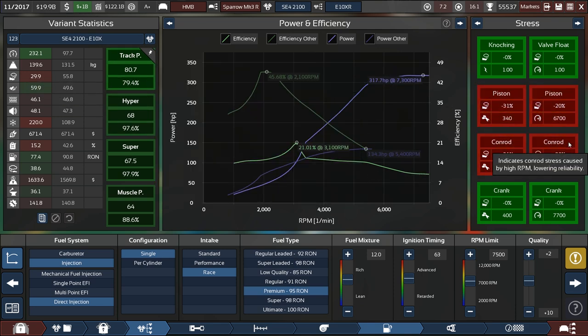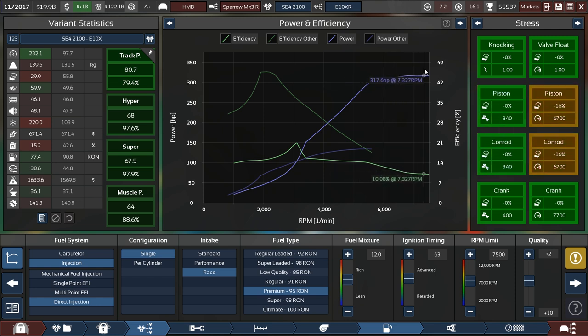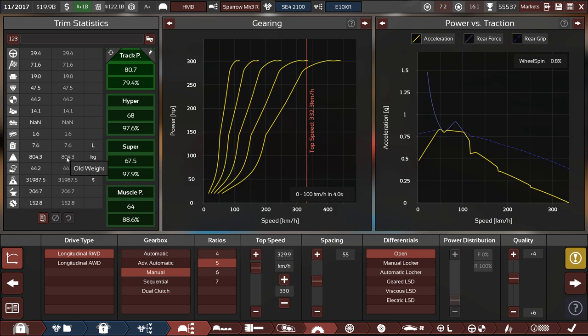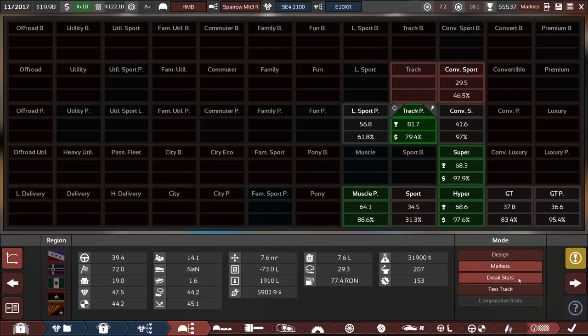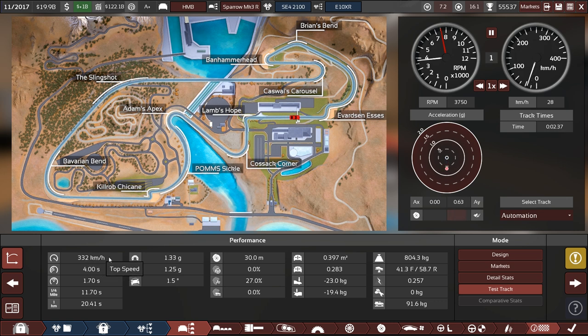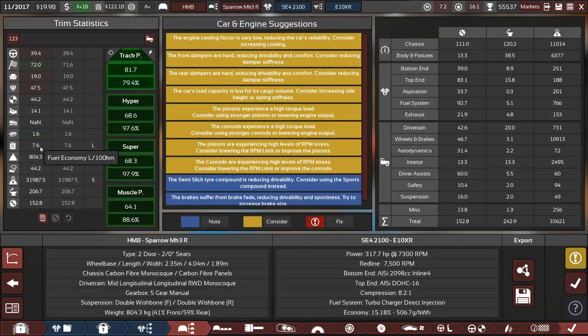7,500 rpm so it's on par with the pistons — 30 reliability. We're not getting more power there but still decent performance — great for shifting. The car weighs about 800 kilos, we're even seeing some wheelspin. Zero to 100 in four seconds! Let's check it out over the test track — it has no aerodynamics. At 332 kilometers per hour before the first corner, a 202 — that is brutal. Fuel economy is 7.6 liters per 100k somehow, because it's so lightweight.